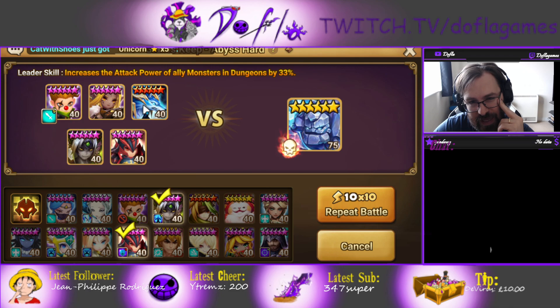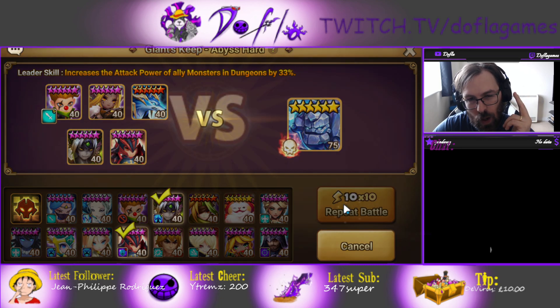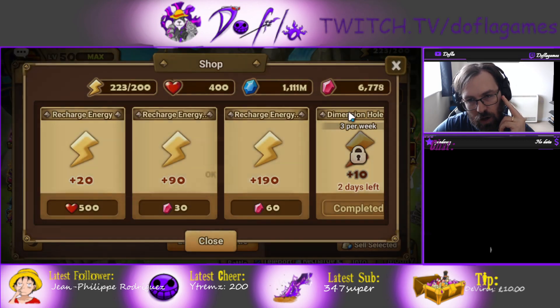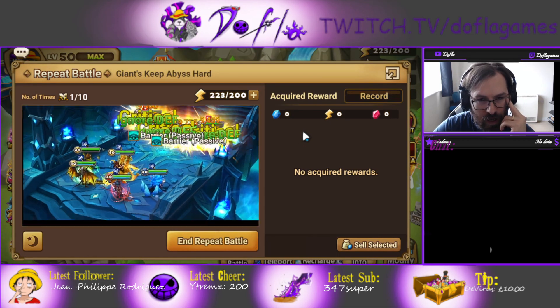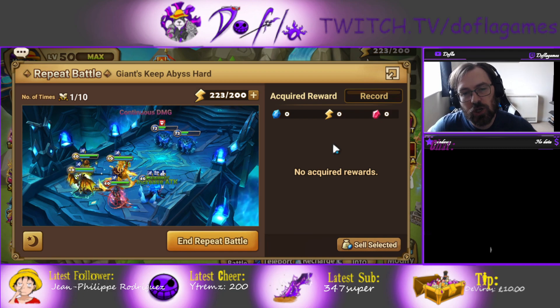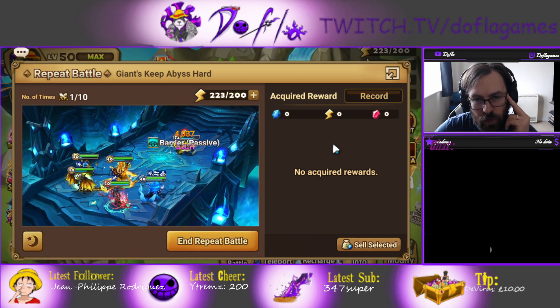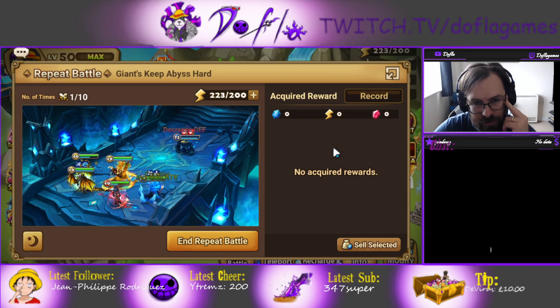Pretty safe. I think I actually like this — I haven't failed yet with Savannah. It's not the fastest team; it's about one minute fifteen seconds, which is not too bad but obviously not the best. Savannah moves first. You can make Lucien move first, but Savannah moving first is fine.